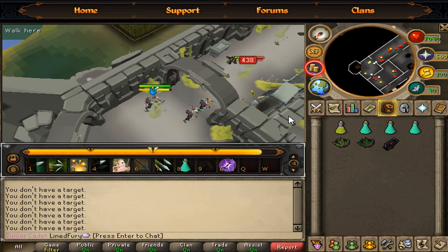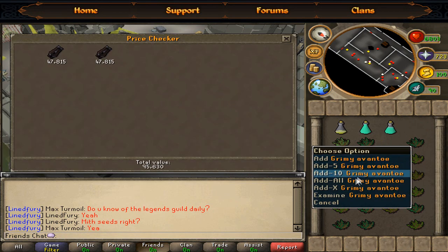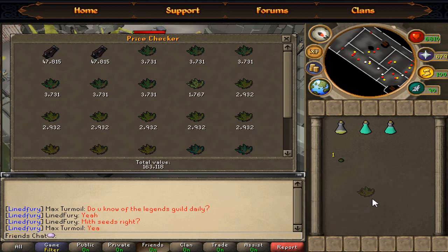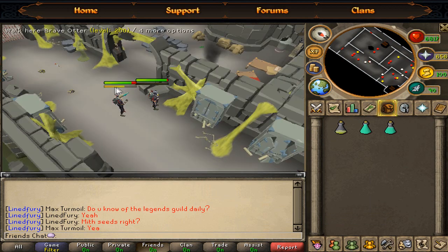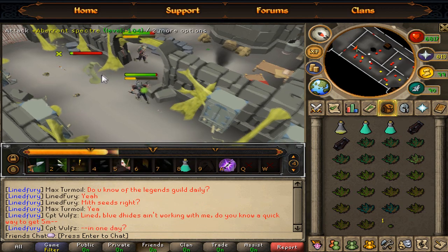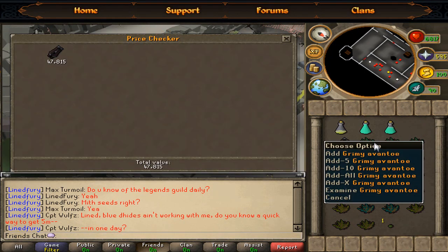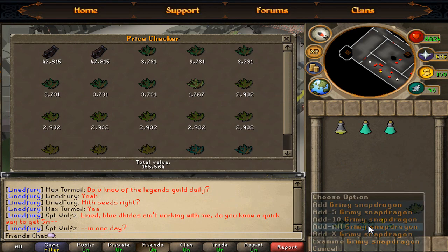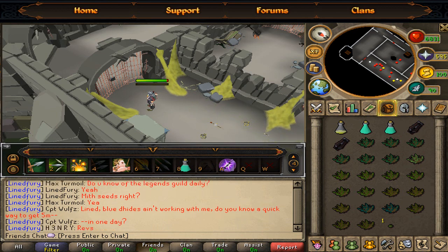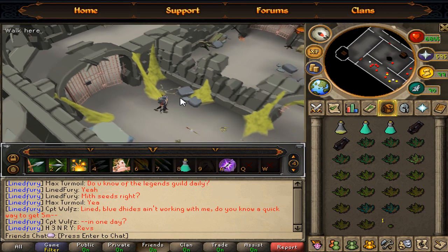All right guys, I just got my final drop — except for that last inventory space. We got two mystic robe bottoms and a bunch of stuff, and we even got a torso piece. Let's see how much money this is — basically 300k and it's only been about eight and a half minutes. I'll exclude the torso piece since those are kind of rare — let's just say 200k to be fair. At five trips an hour, that's 200k each — you can make a lot of money here. This is Lion Fury signing off.